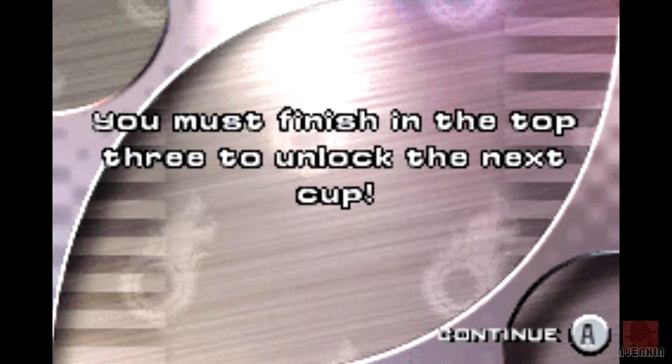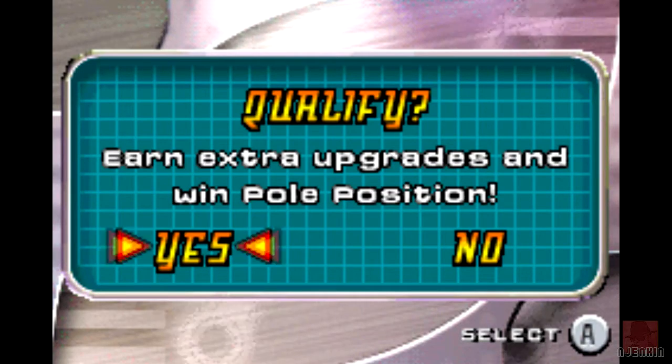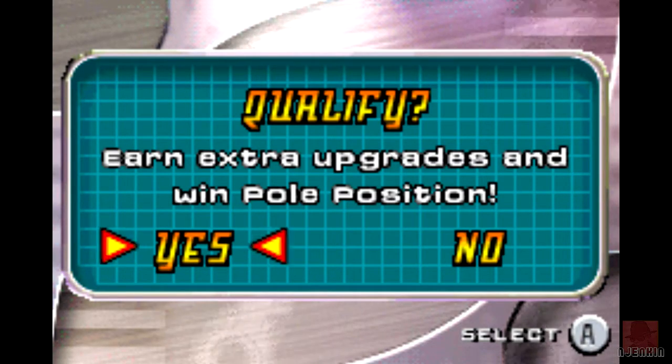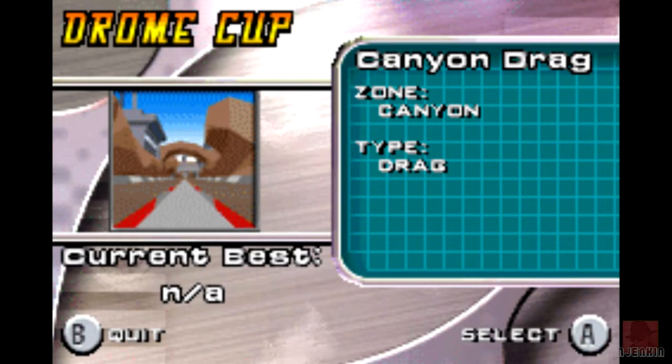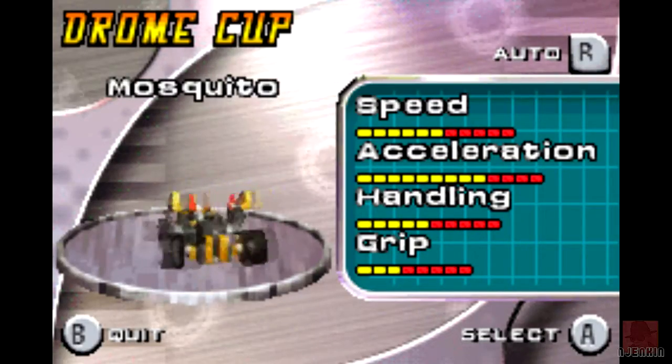Well done, Mobius, with your 3D clever engine. We'll go into championship mode, and the qualifying is a bit different — it's based on drag races. We have a drag car and a race car, and by completing them, coming in the first three each time, we can get upgrades to speed, acceleration, handling, and grip. So this car is called the Mosquito.